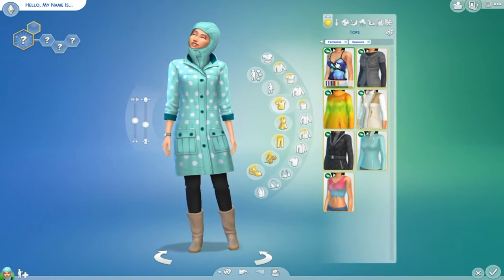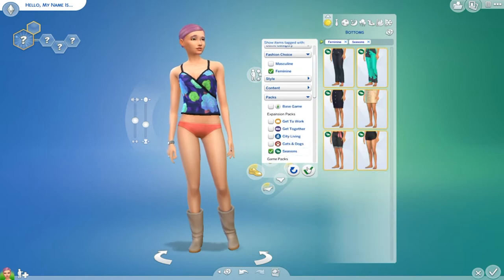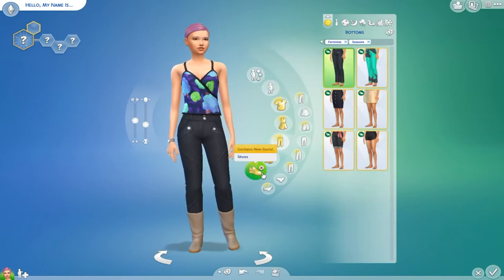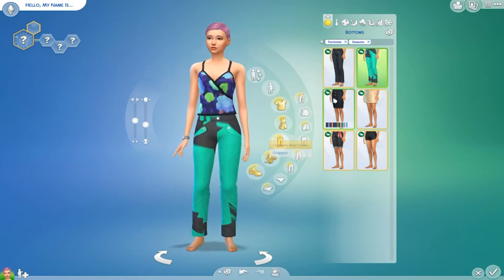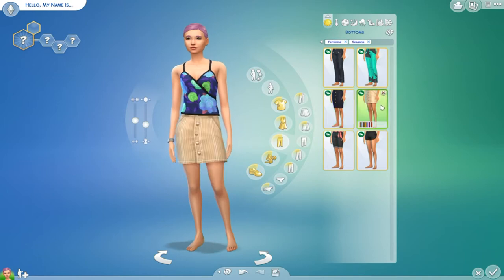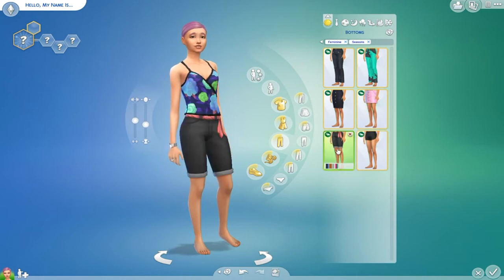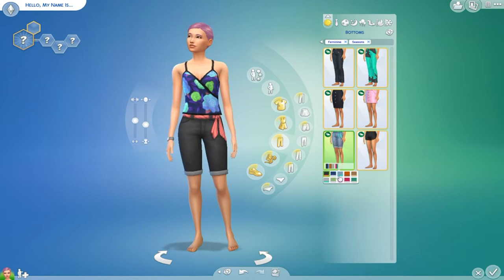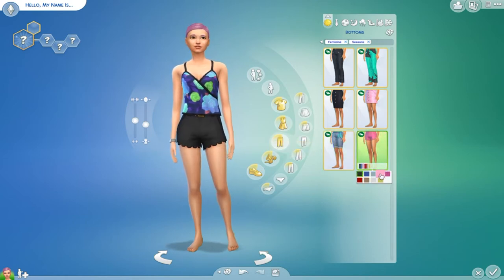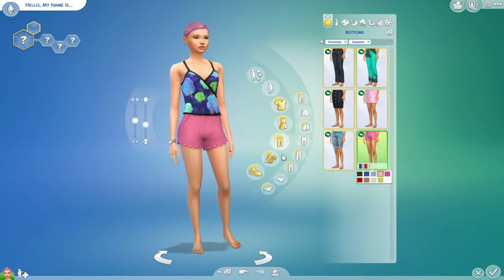Let's look at the bottoms, filtering to Seasons. We have these pants, and then these, and then this pencil skirt, and this skirt — that's a cute skirt. I like the pink. And then this — definitely something I would put on my Sims. And then these, which are super cool. Are there any additional accessories? We have bracelets — those are cute. And this one, which is a little slime. Then gloves, and leggings or stockings.